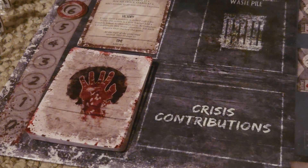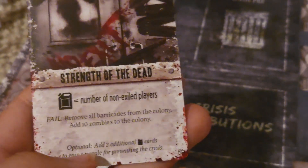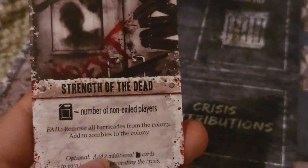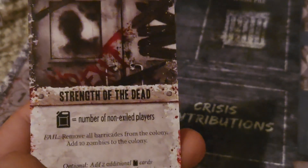The first step of the player turns phase is that you will reveal the top crisis card of the crisis deck. To read a crisis card — for example, 'Strength of the Dead' — you need to contribute the indicated symbol cards equal to the number of non-exiled players. At the beginning of the game, no players have been exiled, so in our three-player example, we would need three fuel cans to pass the trial.